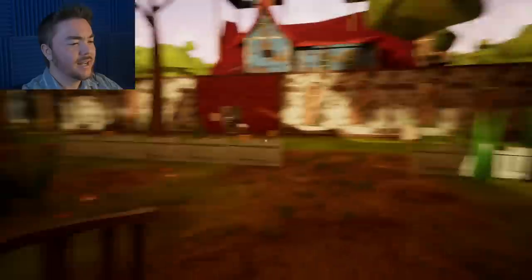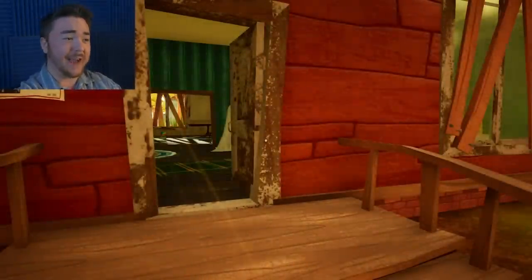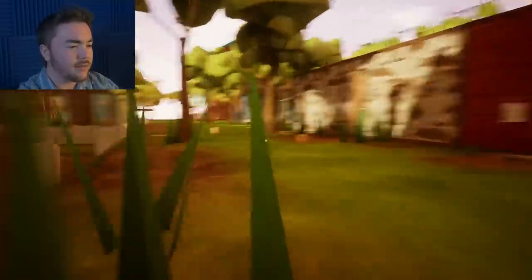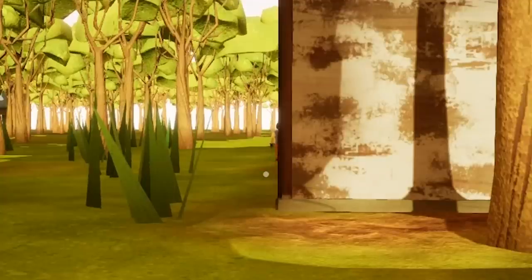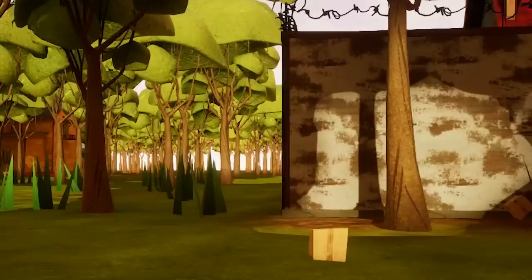We just hopped into the mod. Right now the neighbor is not in our house like he was before — in the last episode we literally captured him and he was sleeping over in our house. Now he's just walking around, but he's on the outside of the map, glitched. He's literally just leaving already — I don't know where he's planning on going.